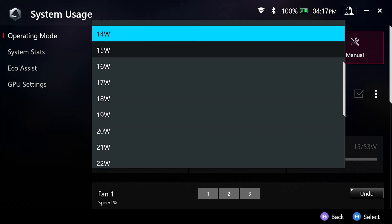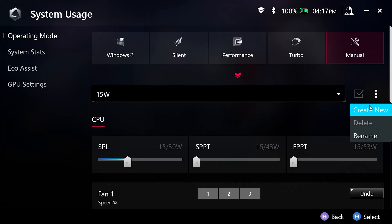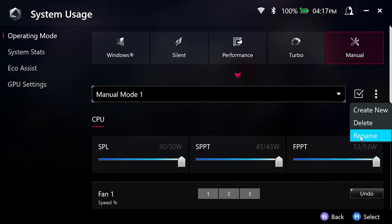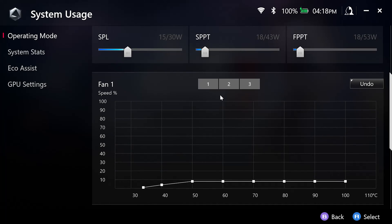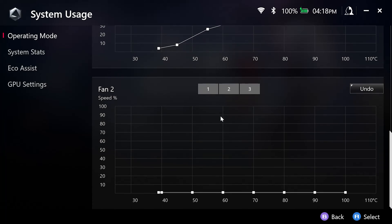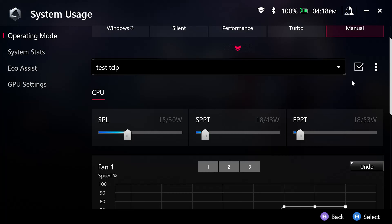I have manual TDP from 7 watts all the way to 30 watts. To create your own profile, click on the three dots and click Create New. From here you can rename your profile and adjust your SPL, SPPT, and FPPT settings. SPL is the bare minimum power you want, SPPT is a boost that lasts 2 minutes, and FPPT is a boost that lasts about 10 seconds when needed. Below this you can also adjust the fan curves — there are already three pre-made fan curves for each fan. Adjust your settings to your liking and hit the check mark at the top to apply. You'll get a warning, but just click Yes.